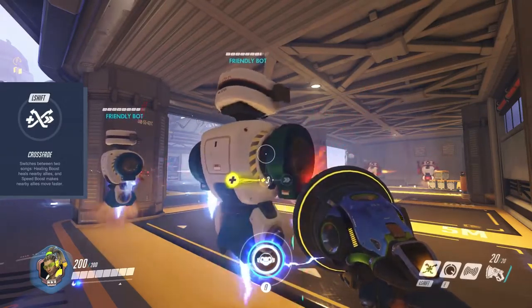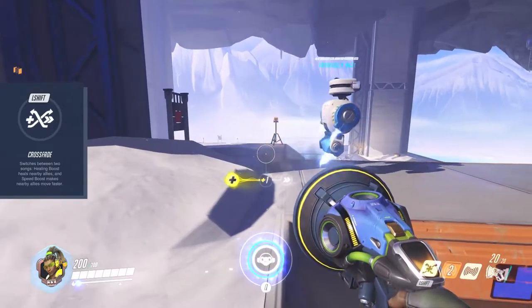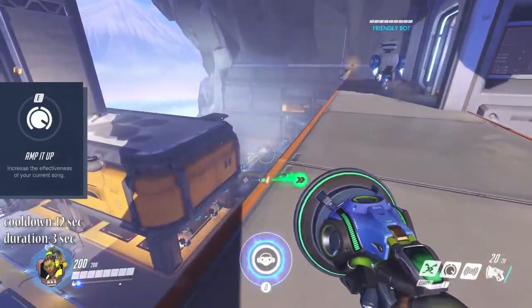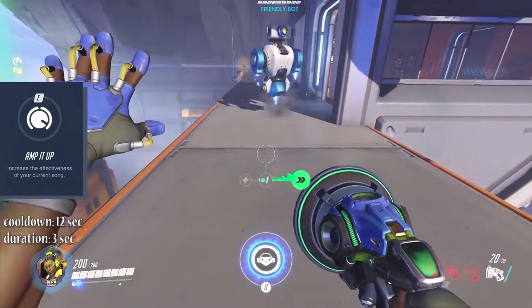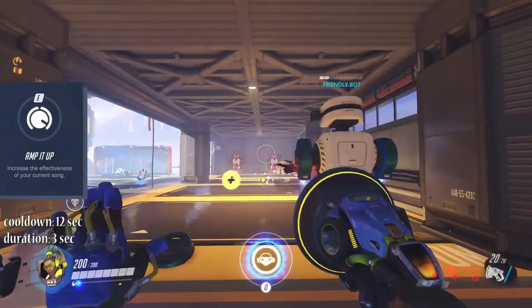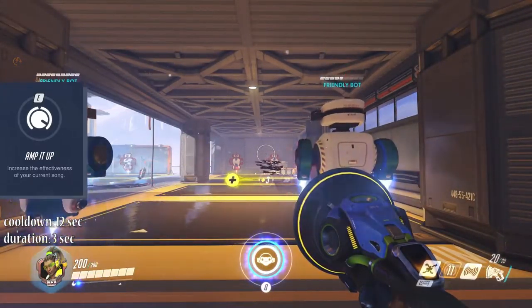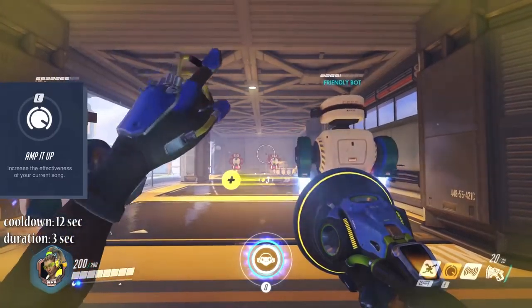One song heals teammates for 12.5 HP per second. The other one makes them move faster. You can use your E ability Amp It Up to strengthen the speed boost or, depending on what song you're playing, the heal boost for 3 seconds. That heal boost is quite strong so make sure to use it in close fights.